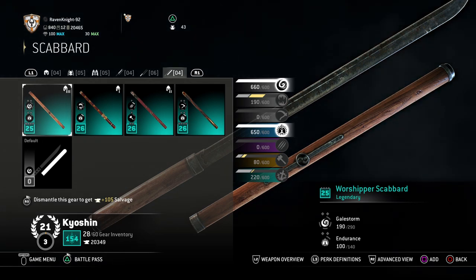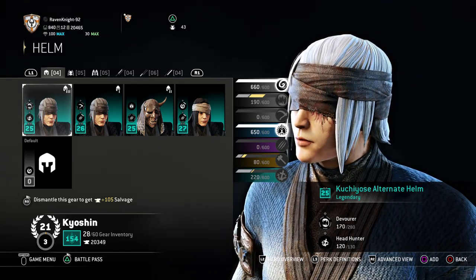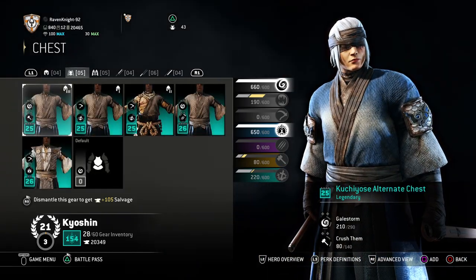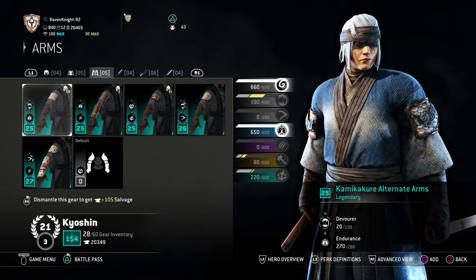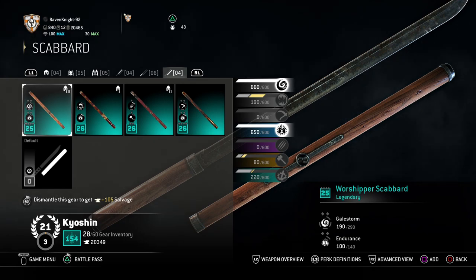Why would he want something fancy like Paradise Ends when he can't even appreciate it? He wants something very basic and simple — something that helps him wander around and tap the ground to navigate, but that he can also whip out as his blade. So in conclusion: Kuchiyose alternate helm, Kuchiyose alternate chest, Kamikakure alternate arms, Worshipper Blade, Worshipper Guard, Worshipper Scabbard.